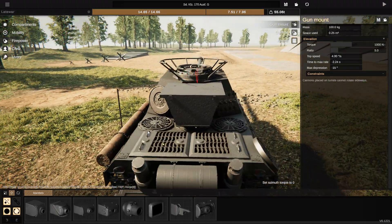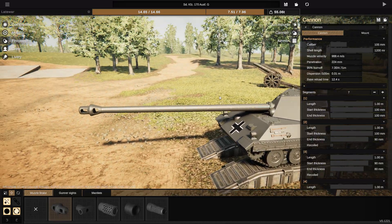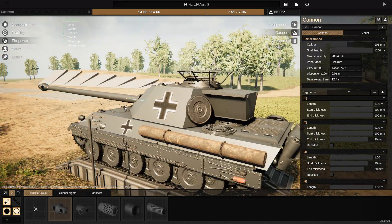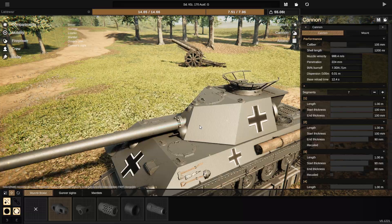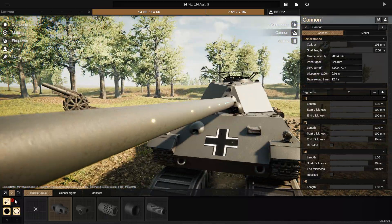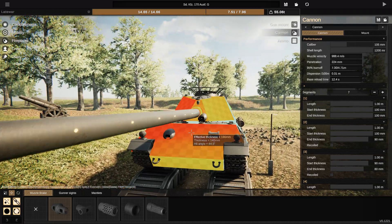The final model is the Ausführung G, which is upgraded to a 105mm gun, the same as what would be mounted in, for example, the E-50, if it had ever been made — 224mm of penetration, with seven segments, making it even longer and even more off-balanced. For these two later models the hull was also elongated but not widened, just elongated for the bigger turret, which was made even bigger with even more sloping on the fronts. Armour-wise: 140mm frontal, 80mm of lower glacis armour, giving it an effective armour of no less than 200.